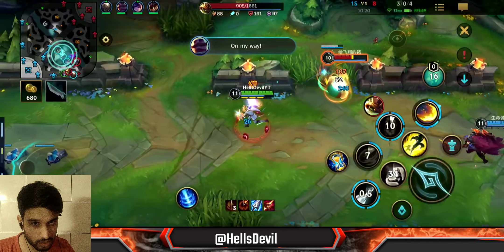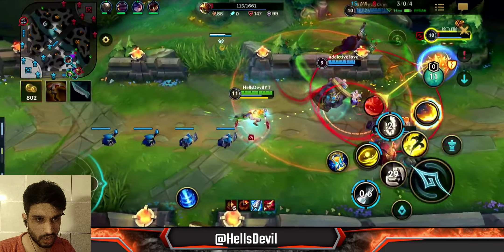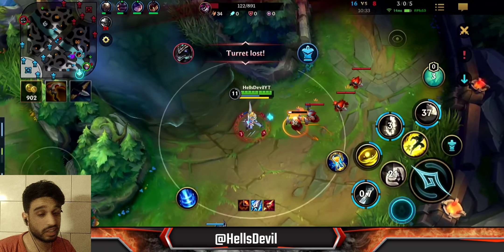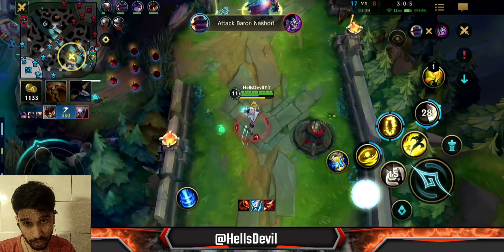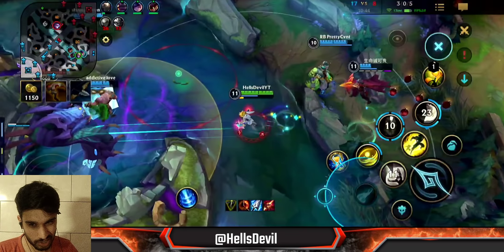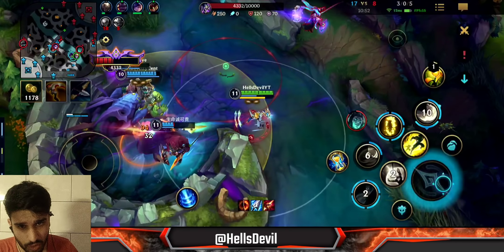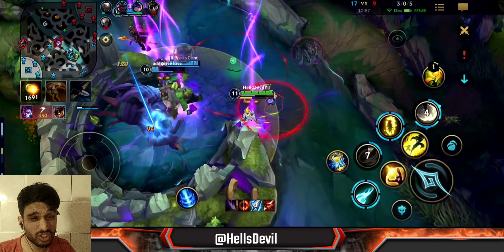Here I take the red buff. Another good combo: use Q and then immediately E — your Q damage and E damage will land on the enemy at the same time for big burst. You can also use E to dodge enemy abilities. Rammus tried to go on me: I hit W on him and then dashed away with E. That's the right play — don't just dash away without getting your abilities off first.